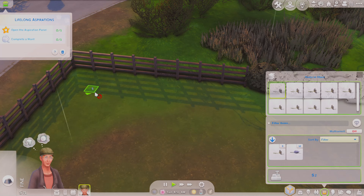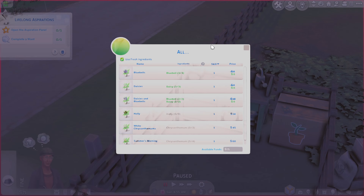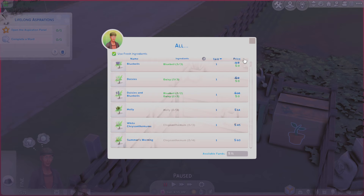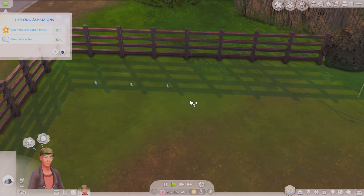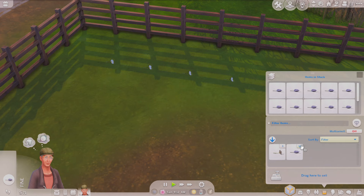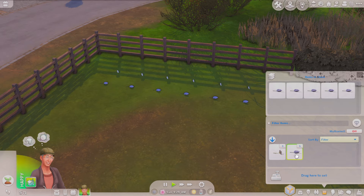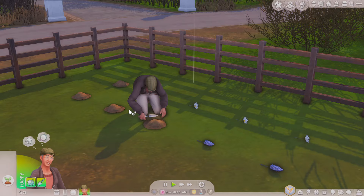Frank comes out and starts planting. I think that's a good starting point. It's raining so he doesn't have to water them — perfect. He looks exhausted already and we just started! I also wanted to mention: in Deli's videos she made a little community house in the center where the first sim donates items like a toilet and shower for the next sims arriving.